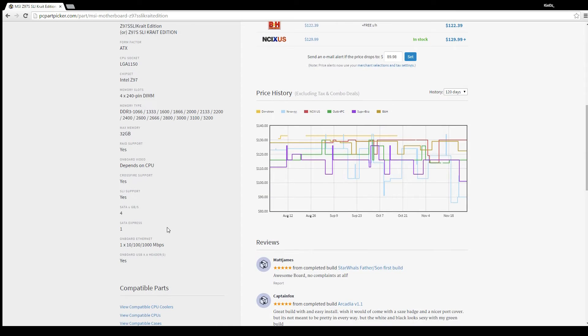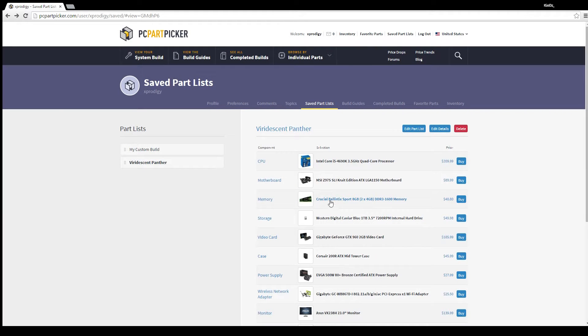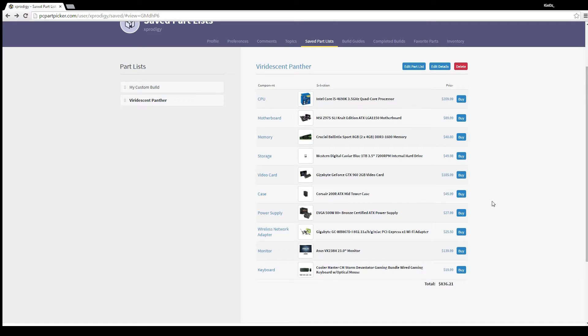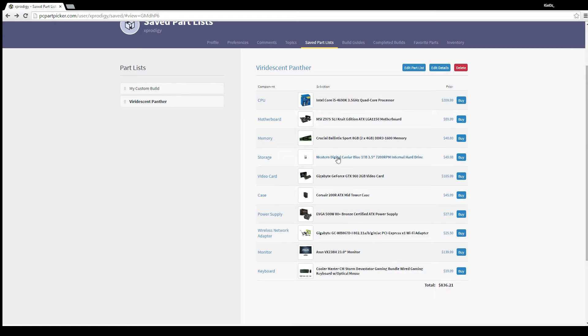The motherboard can go up to 32 gigabytes max memory. I currently have 8 gigabytes of Crucial Ballistix Sport RAM — two 4-gigabyte sticks of DDR3. That's really all I need for now. Maybe in the future I'll grab another set and go to 16. You really don't need more than 16 unless you're playing triple-A games at max settings or doing lots of intensive tasks at once.